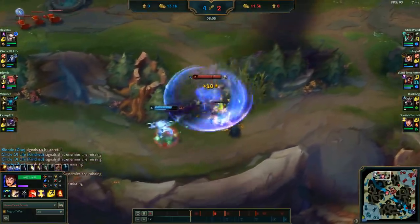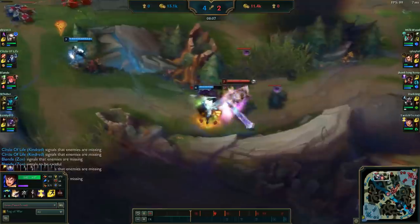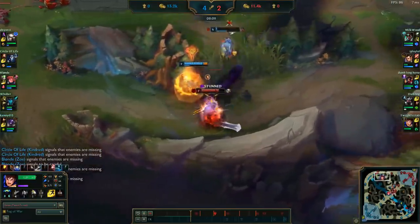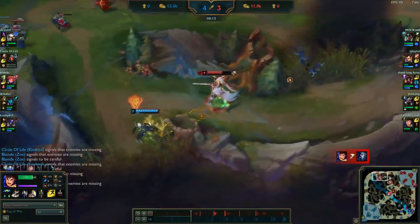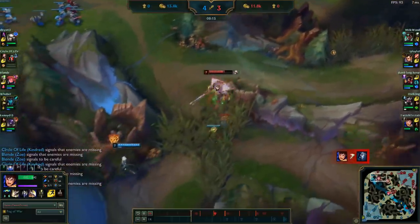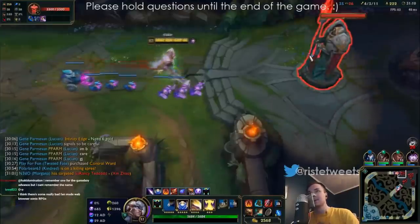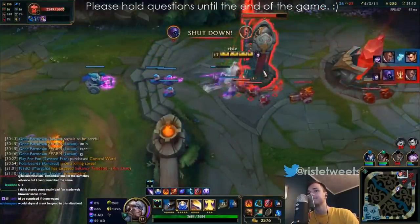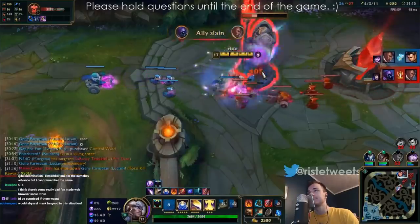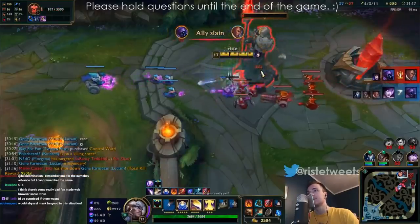In the past, some Garen players bought Youmuu's Ghostblade for extra burst. While Ghostblade was a decent item on Garen, it doesn't provide as much cooldown reduction, nor does it give the extra stats for split pushing like Spellblade and the Attack Speed from Trinity Force. While Trinity Force is significantly more expensive, it gives significantly more utility when compared to Ghostblade.